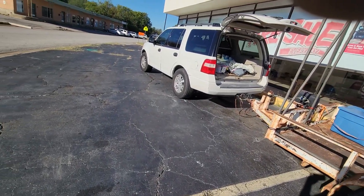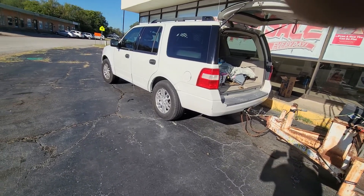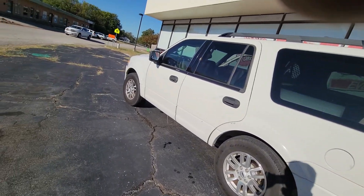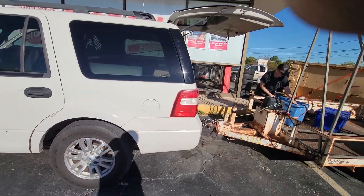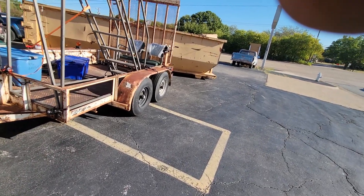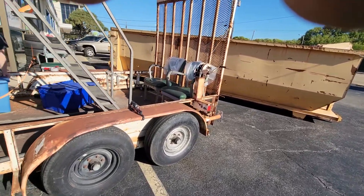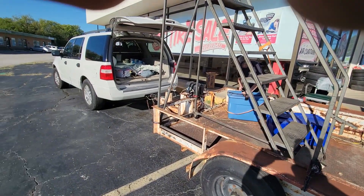We had to stop at three or four gas stations. This little Expedition is a 2008 model, four-wheel drive. It was a sheriff's car out of Arizona - also an auction vehicle. We made a fun little family trip picking that thing up. Normally Molly won't go with me on these things - she's got a real job. Somebody's got to bring home the bacon.